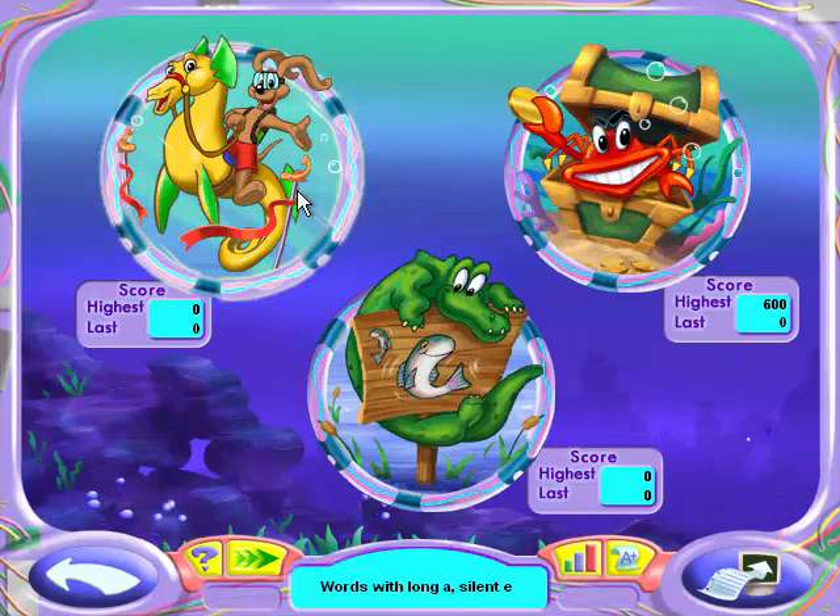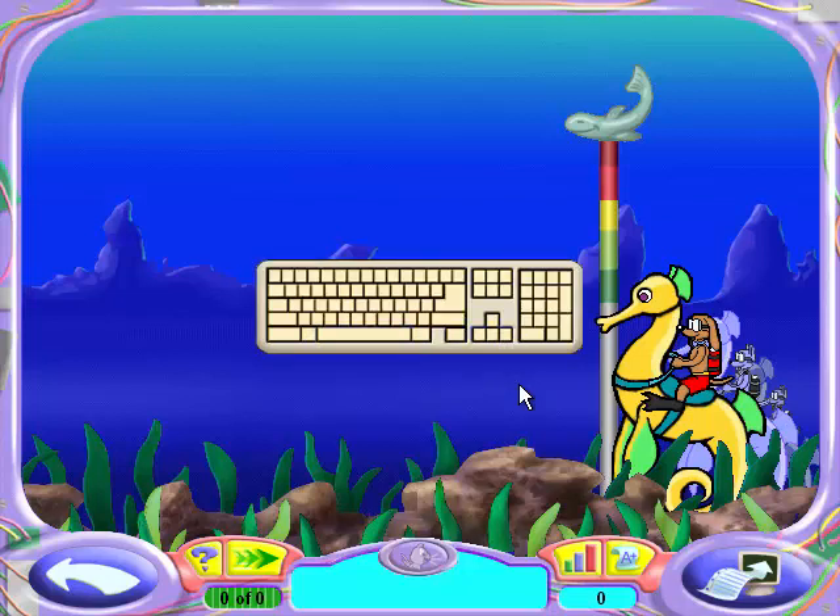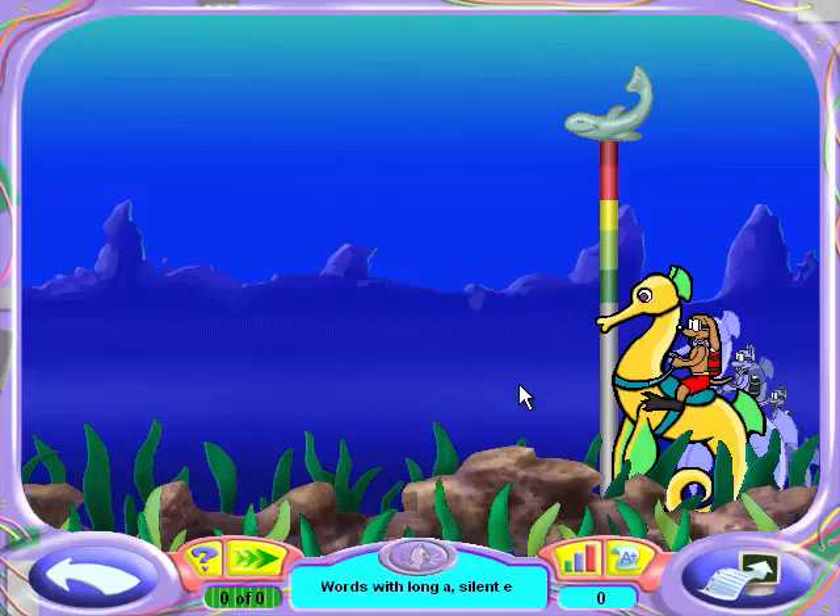Let's get to Seahorse Speedway! Why are we racing seahorses for the win? I do not know! Frankie's being weird! The seahorse — let's go extreme! Use the arrow keys to move me and the space bar to grab fish with the letters we need. The more correct letters you grab, the faster my horse runs!